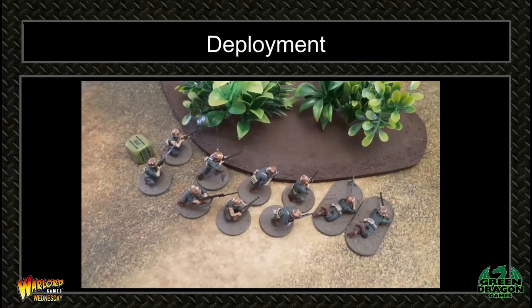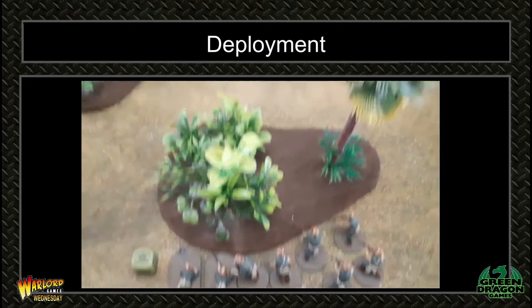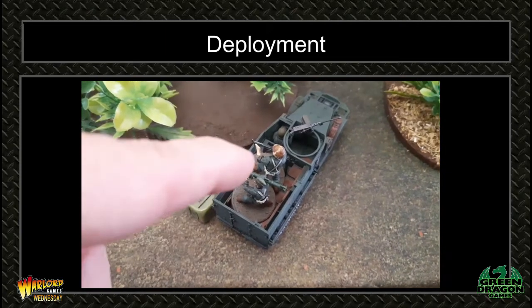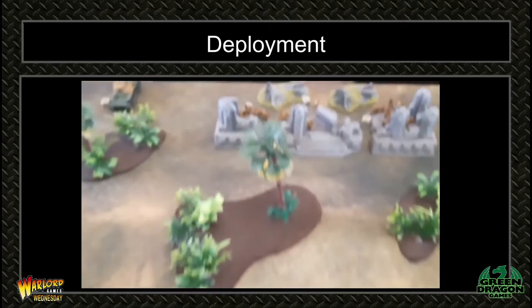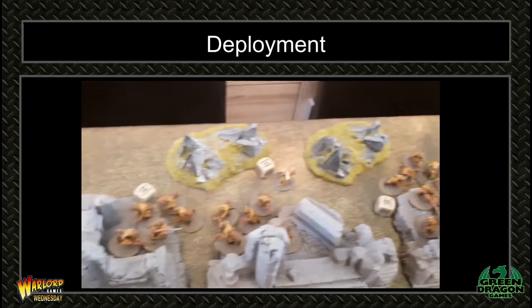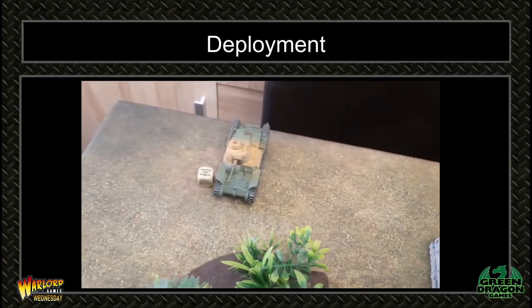The first US unit is here, the second unit is there — both making use of cover. The half-track is there with the bazooka team and HQ inside it. The Japanese have moved into the ruins: first squad, second squad, and the HQ. The tank comes on from that side.